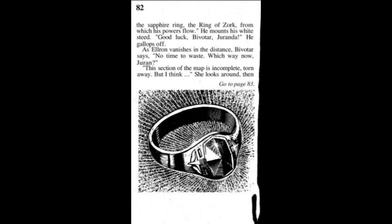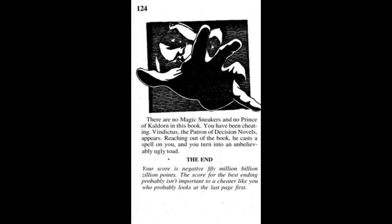As Elrond vanishes in the distance, Vivitar says, 'No time to waste. Which way now, Durand?' This section of the map is incomplete — torn away — but she looks around and points to a zigzagging staircase leading up the side of the dam. 'That is the way to the spheres.' Did you get the magic sneakers from the Prince of Kaldorn? If so, go to page 124. If not, go to page 88. This is actually a pretty funny part of the book — we're going to pretend and go to page 124, even though we never got any magic sneakers.